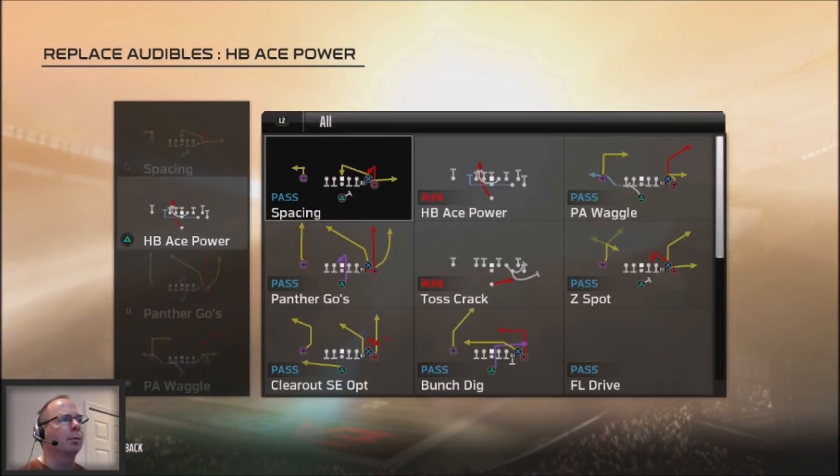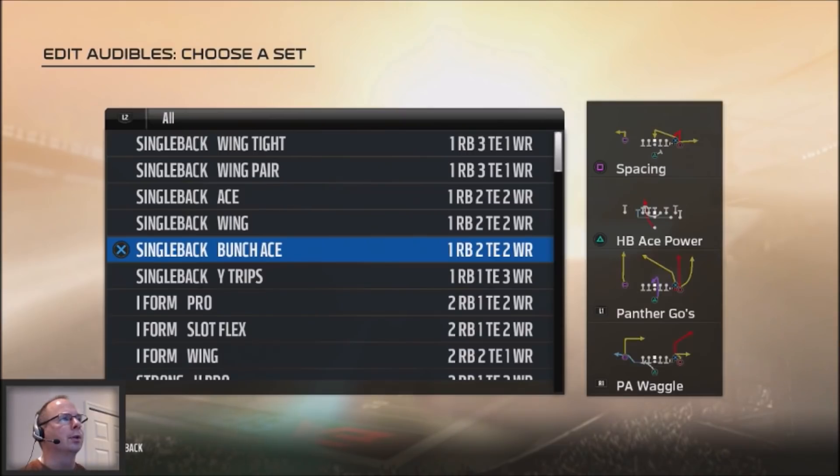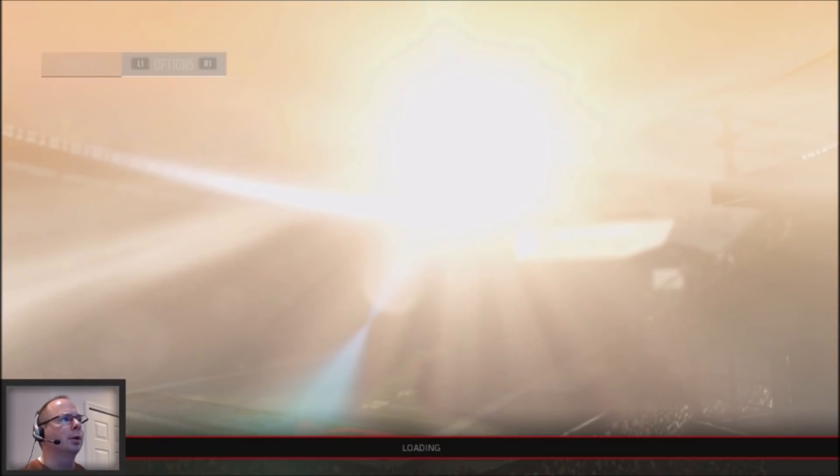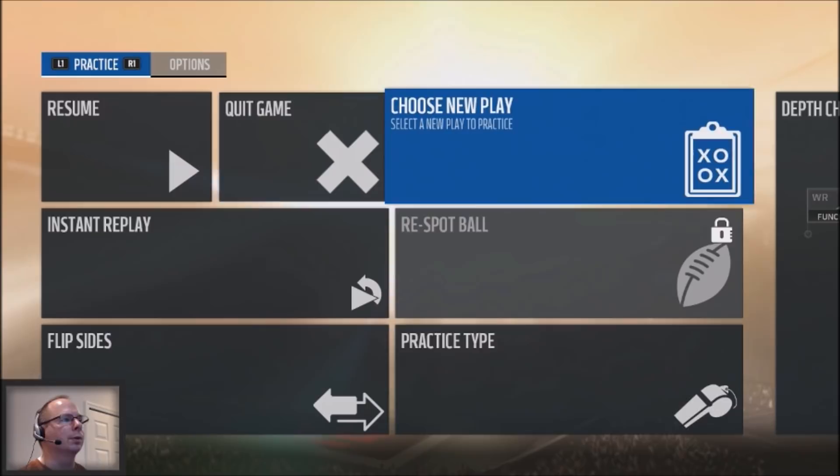One of the best runs you can use in this scheme is the toss crack. You've run into people that run single back basic or a bunch against you, and it's a very effective run, especially if your opponent knows how to use it effectively. So let's use it as our base play and then go into the other audibles.